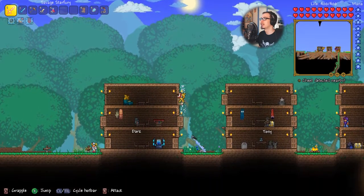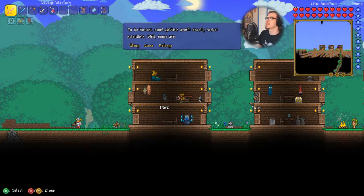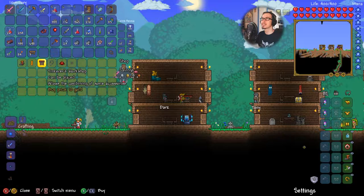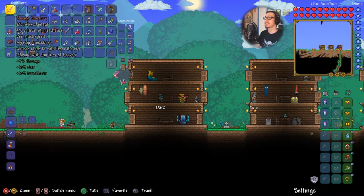We rescued this guy and he's going to be the reason why our episode has purpose today — this is the Goblin Tinkerer. What he does is he sells the Tinkerer's Workshop, and what you can do is combine certain accessories. I'll show you at least a few accessories we're going to combine, and we're also going to create a couple other worlds to hunt for items.